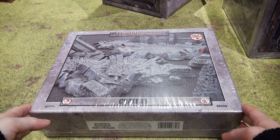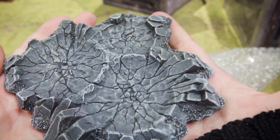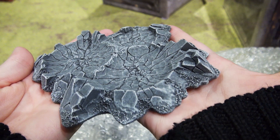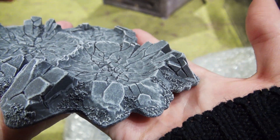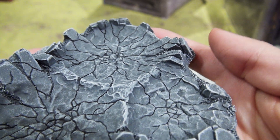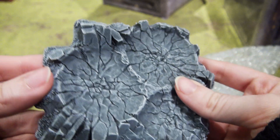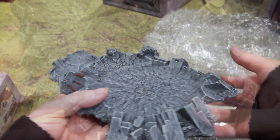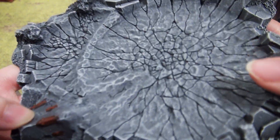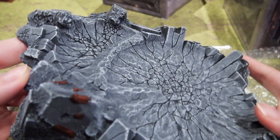Let's start with the craters. Here is number one, and I think this is the biggest one. Look at that — the detail is awesome. Look at that texture. You could definitely repaint it to a different color if you wanted to. I'm not altogether certain what this part here is supposed to be, but there's some detail.